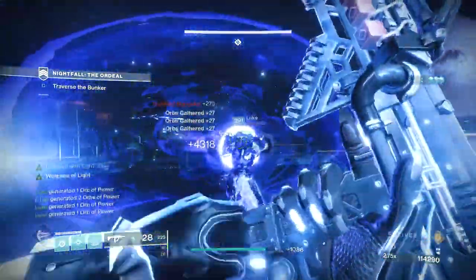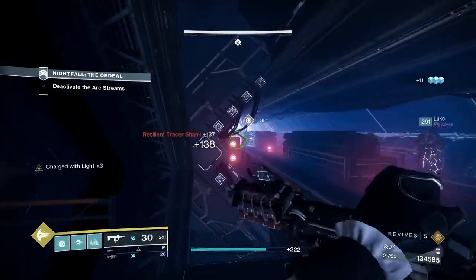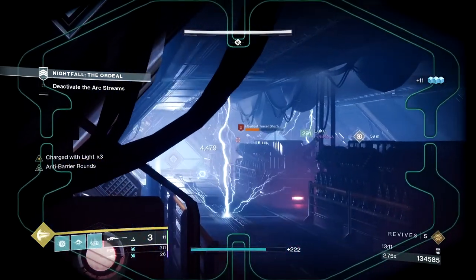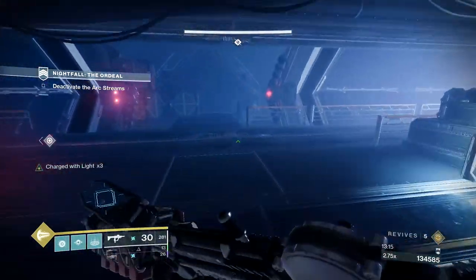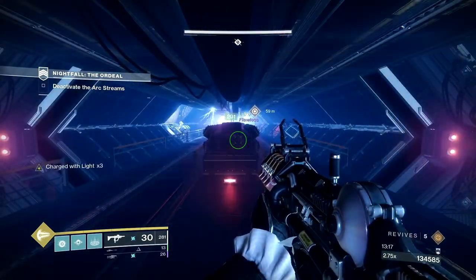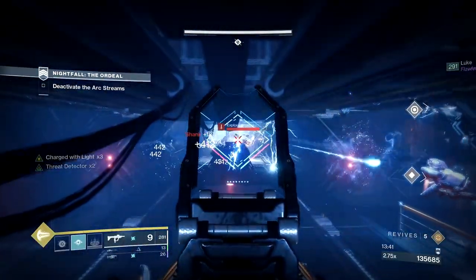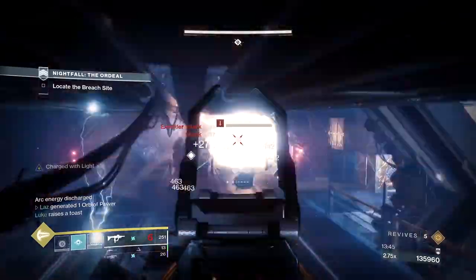Once you're good, push forward to the electrical room of death — it's actually a lot easier than it looks. Take out the sniper shanks and have one person push down towards the opposite end. Do not get hit by the arc energy, it will kill you. Pick up the charge and jump down one of the lanes — you should be able to make it to the end with no issues. Deposit the charge, then jump into the corner. The other two should take care of the shanks that spawn while the charge runner is going for the deposit.